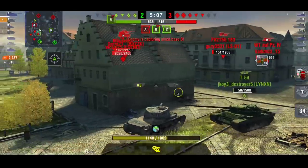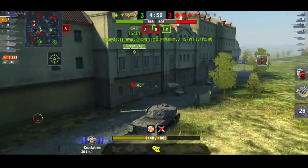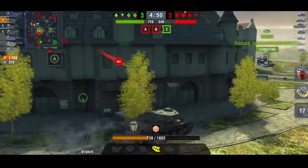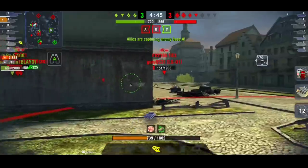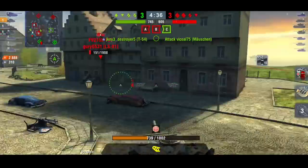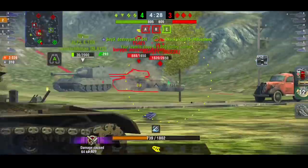Use that mobility to get around the map. Sorry T54, I didn't mean to block you there - I do apologize. You can use the mobility to get around the map; this Motions is actually going to get a nice shot on me there. You can reset your camo, use the view range and camo values to bully the enemy team - they think you're coming one way and suddenly you're at the other side of the map.